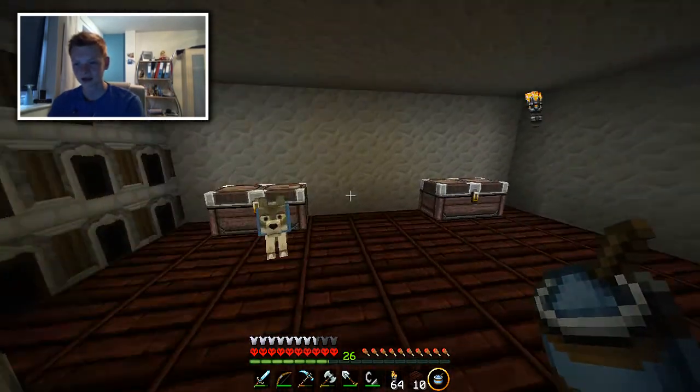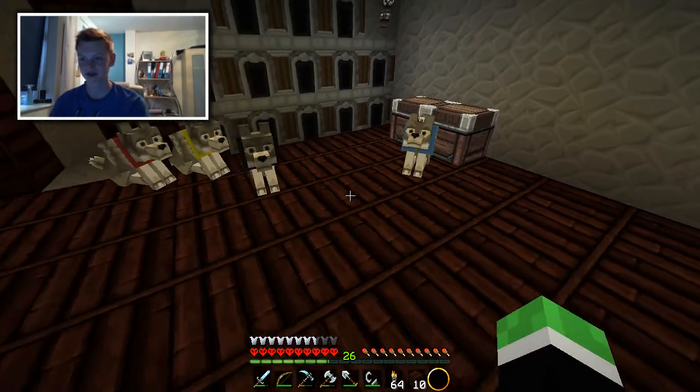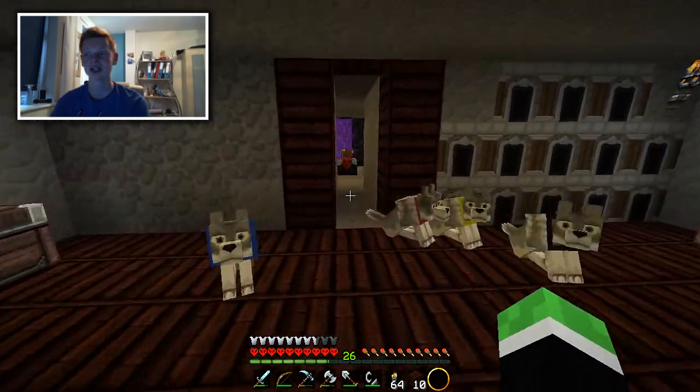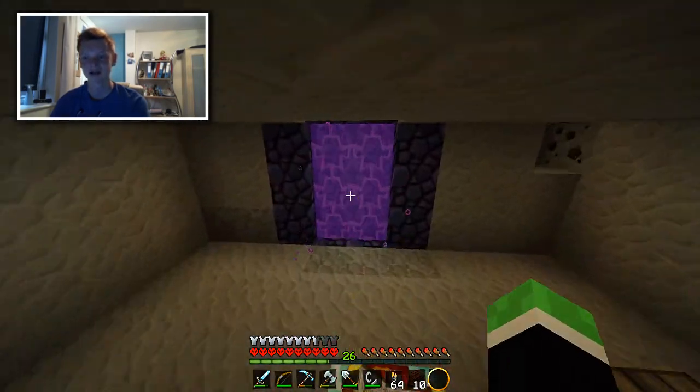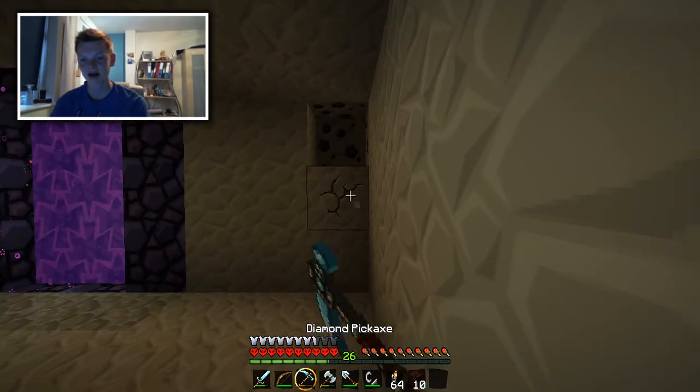The dye goes in this one over here. So we've got dandelion yellow dye, a grey dye from when I was trying to make a black one — but we actually just needed the ink sac. And we've got a light blue dye, so we can use that for some other stuff if we ever need it. Like if we wanted to dye some sheep, which actually we really need to do. We really, really need to go out and find some sheep. So I'm thinking maybe I could do that now.